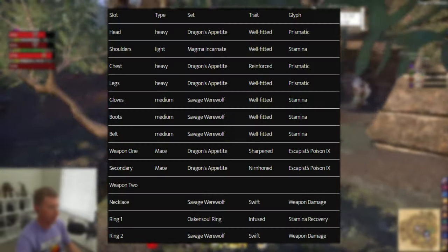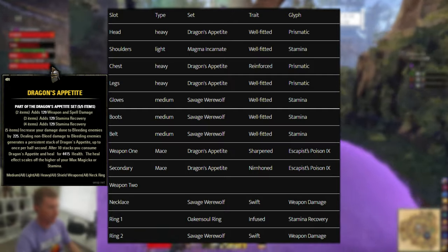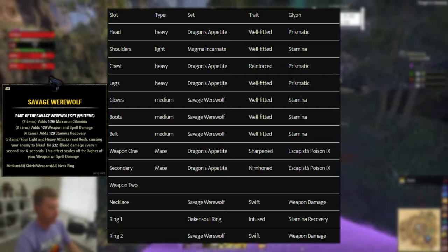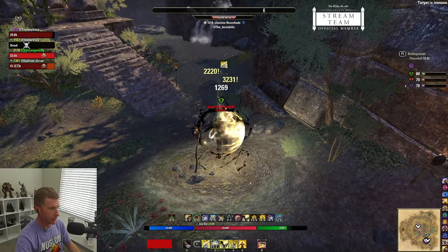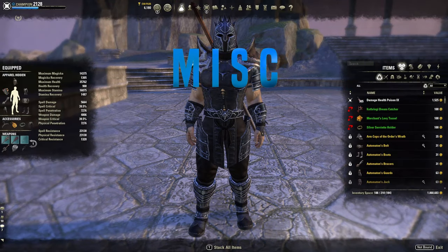For Werewolf gear sets considered meta right now: Dragon's Appetite gives you a ton of healing, and Savage Werewolf does a lot of damage through light and heavy attack stacks. Then run Oaken Soul ring and Magma Incarnate as your one-piece and you're good to go.